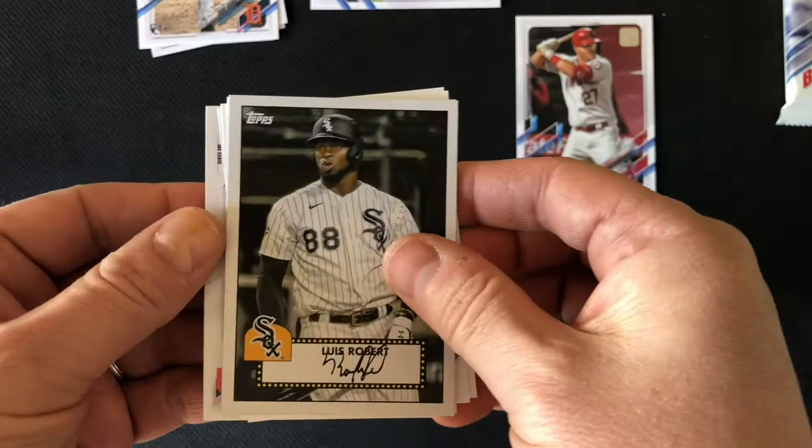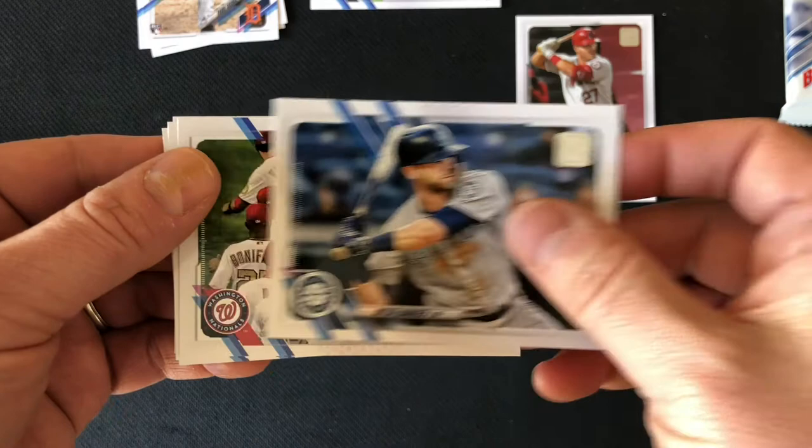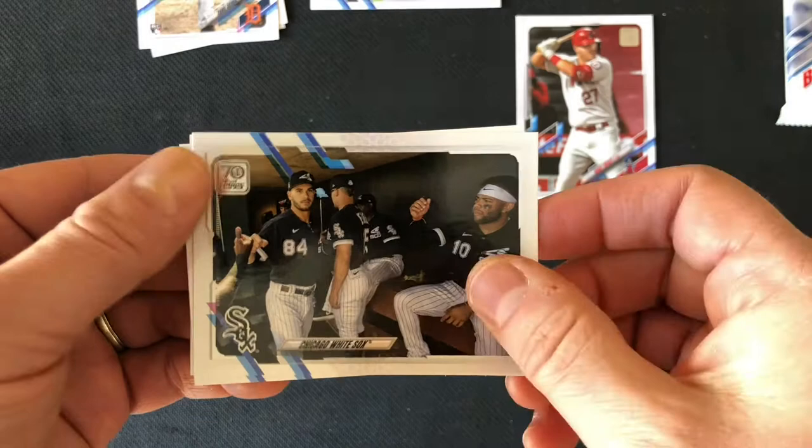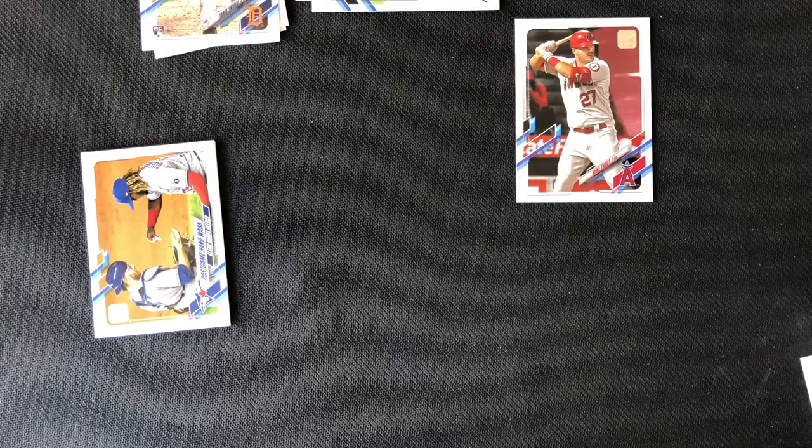Dylan Bundy. Mitch Haniger. Washington Nationals team card. White Sox team card. And a post-game hand wash — Zach is going to have a save. It's a short print! I think I read that 1 in 70 packs has a short print. I was looking at that before the video. So we may have a Francisco Lindor short print from the Mets — from the Indians, now of the Mets, of course. We'll check that out in a second.